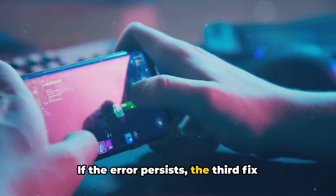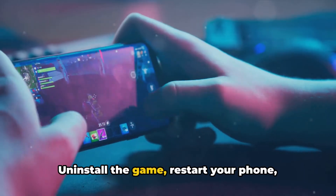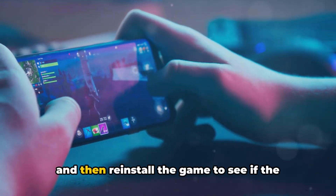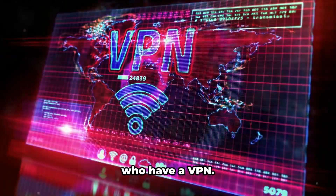If the error persists, the third fix involves reinstalling Wild Rift. Uninstall the game, restart your phone, and then reinstall the game to see if the problem is resolved.